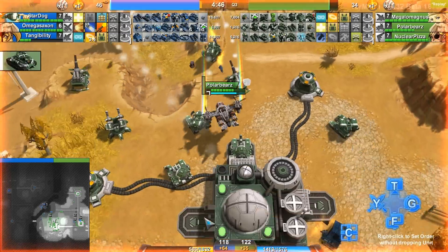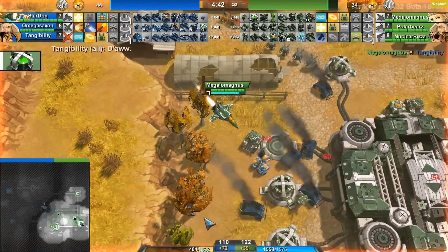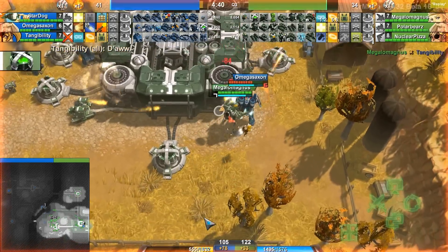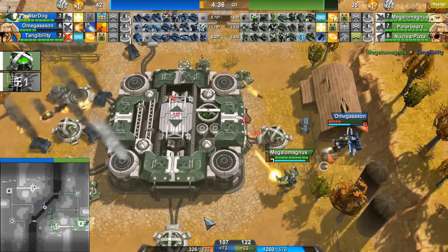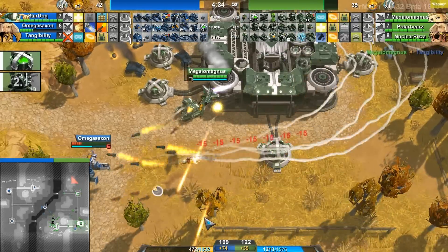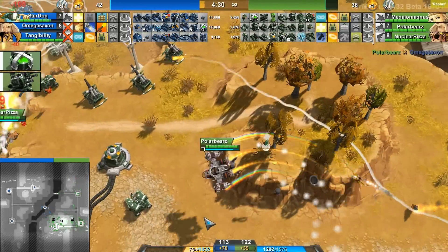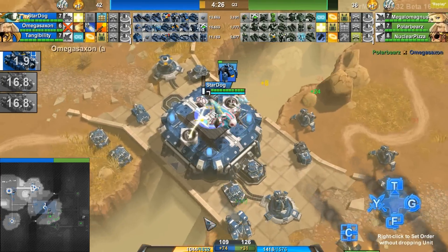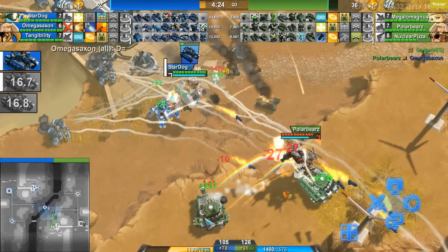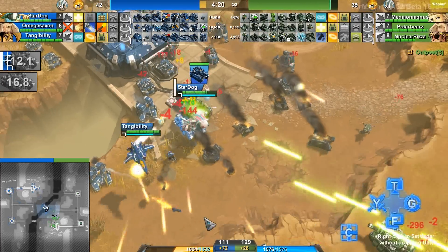Tangibility gets finished off by Megalo there. Omega Saxon is continuing where Tangibility started, putting more damage down on Green team. I think this will probably be enough to keep them from getting any more bonus credits. But Omega Saxon does go down. However, they have done what they came there for. Now we do have Goliaths out on the field for Blue team, so that will pretty much take the place of the turtles.